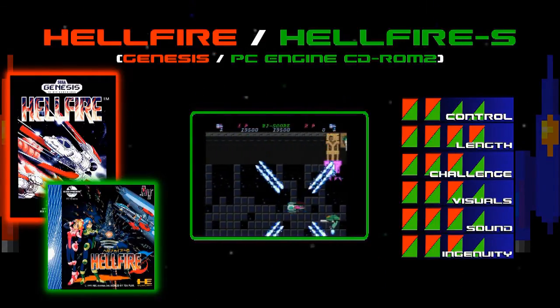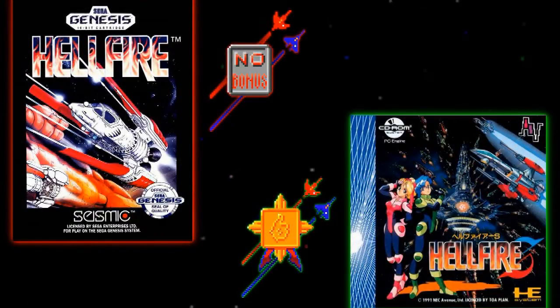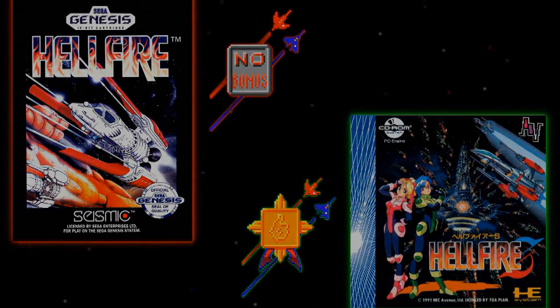So pound for pound, you have to go with the CD-ROM 2 system. It's just a much better balanced, more refined, and overall better game to play. As for the Genesis version, I'm so unimpressed by it that I can't recommend it at all. You can get the PC Engine CD-ROM 2 version for about $20 at auction, or if you want to punish yourself with the Genesis version, you can get it from anywhere from $16 to $25 depending on completeness.